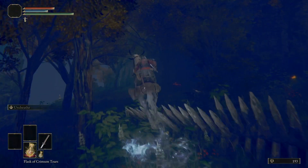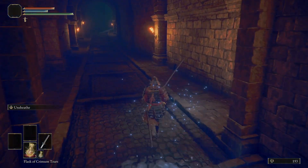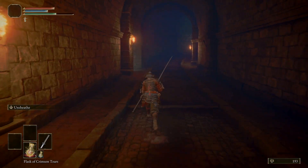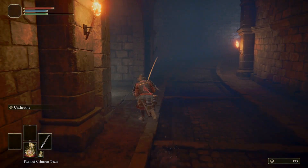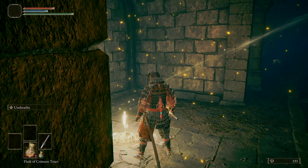So we'll jump over that obstacle and go straight in. There'll be a grace on the left and that's how you get to Stormvale Castle. From here, you're going to be progressing into the main story. The first campaign boss coming up is Margit, the Fallen Omen. If you want to know how to beat him, I have a guide on that linked in the description.